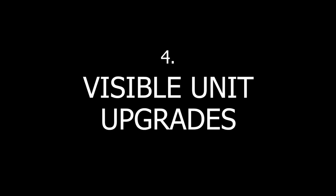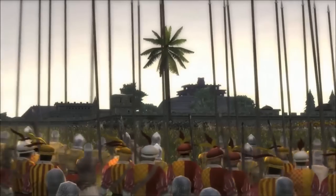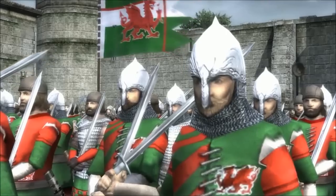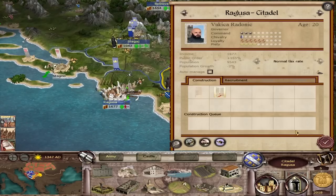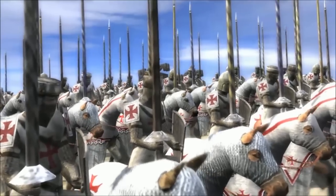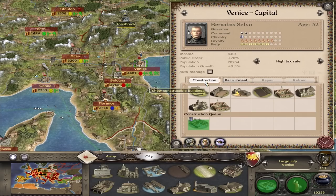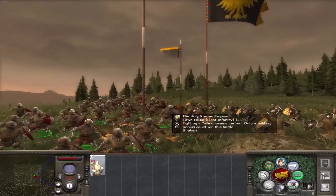Moving on to number four, we have visible unit upgrades. This is a classic nostalgic mechanic that I think loads of players would want to see back in a future game, and I totally agree. Back in Medieval 2, you were able to upgrade the armor and weaponry of certain units so that while they stay the same unit in name — like militia units — as you upgrade their levels of armor, they not only got an increase in stats, they also changed in appearance to look like they were wearing heavier armor. That was an incredibly immersive feature that had a major impact on campaign and battle gameplay.